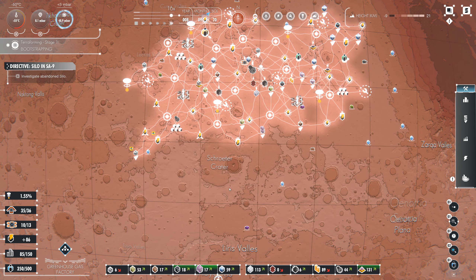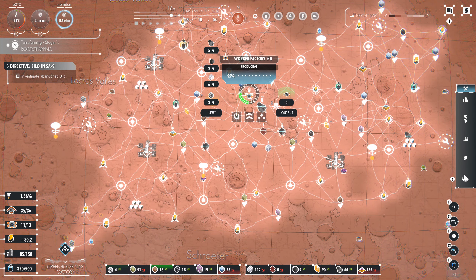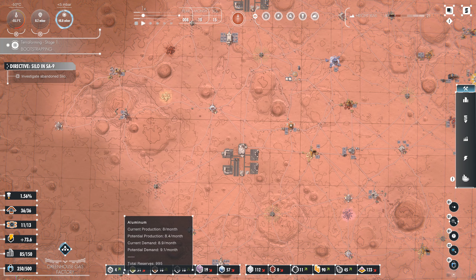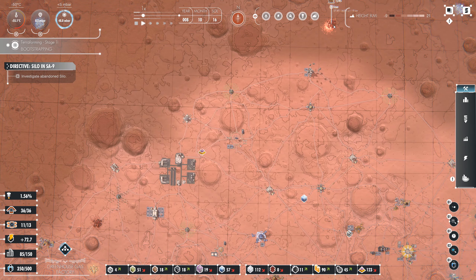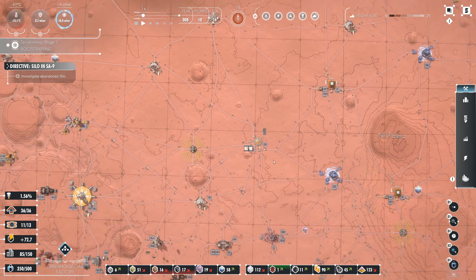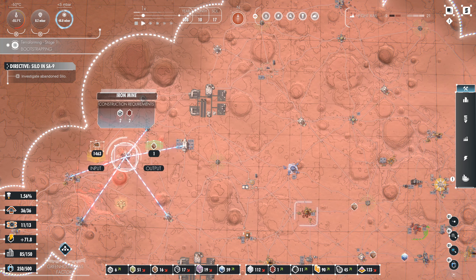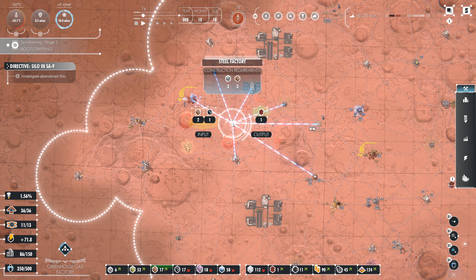We've lost a few workers here. Is our worker factory working? Yeah, it's working fine. We have enough resources for the next round. We have silicone and iron — which we kind of have enough of. We need more steel, which means we need more steel factories, which then means it's a good idea to have another iron mine. Let's get it running in here and build another steel factory around there.